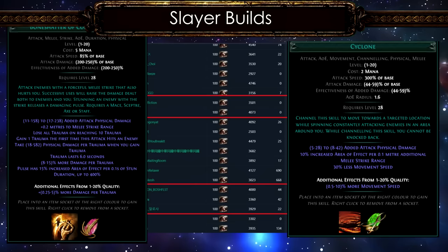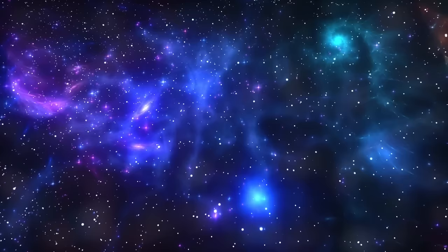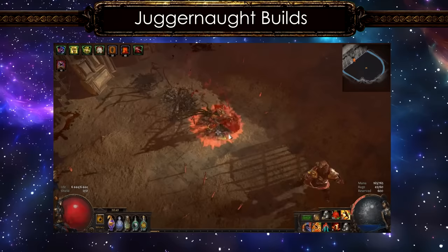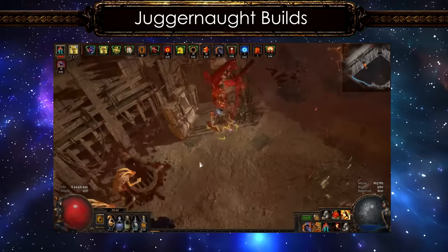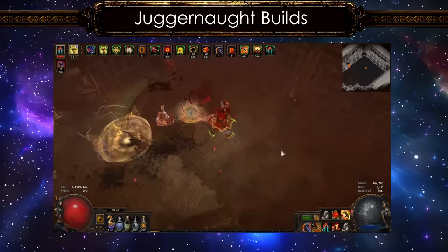The top builds on the Juggernaut list is the typical strength-stacking Reave. I have played this build and it is one of the purest melee builds to enjoy. The only downside is that they get one-shot by most spell hits due to the lack of spell suppression or spell block. However, they're pretty tanky against most attacks. Apart from this, we have the Bone Shatter of Complex Trauma Juggernauts.